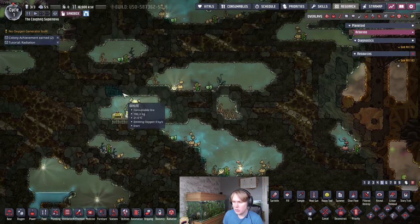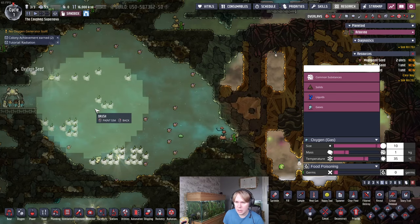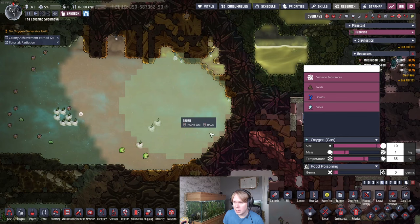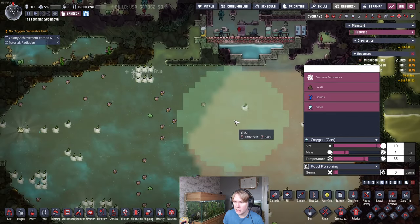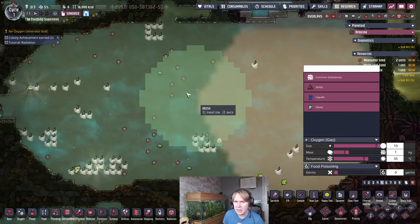Glossy Dreckos like it a bit cooler and only eat mealwoods and bristle blossoms, which are plants that require cooler temperatures. But this build will let you get your hot Dreckos set up first, then cool down an area for the glossy Dreckos so they can eat their cool plants and you can get the benefits of all the extra plastic. You can do this on other asteroids as well, so long as they have Dreckos, but Iridio is probably the case where you'll find it most useful.